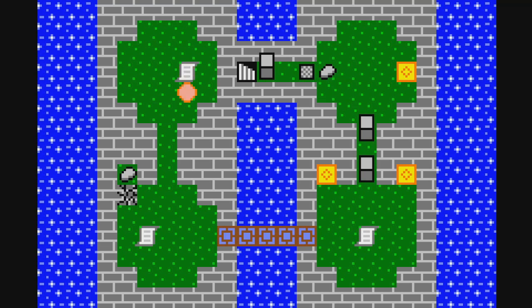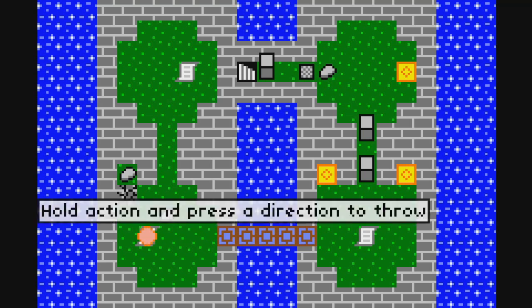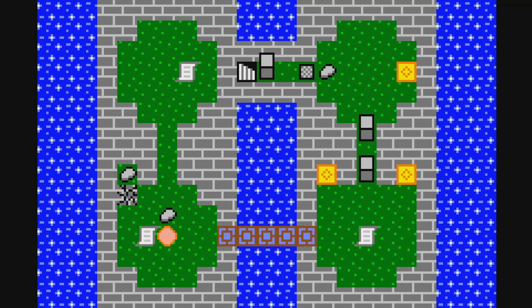Pick up and drop rocks with an action button. I'm playing with the keyboard, so that's X, and so I picked up a rock, and I can drop it and put it down somewhere else. Hold action button and press a direction to throw. So if I hold down this, then I can throw it this way, and that causes that to break.